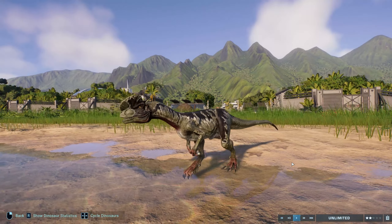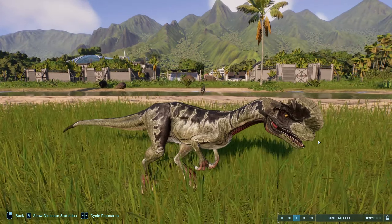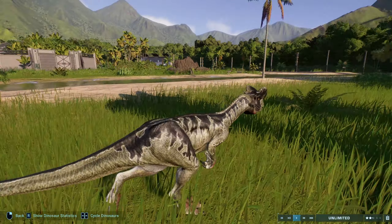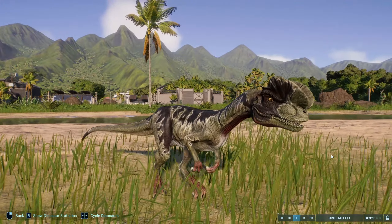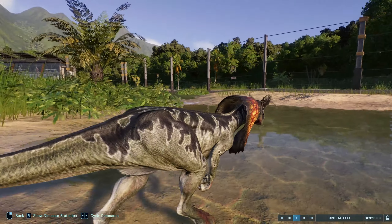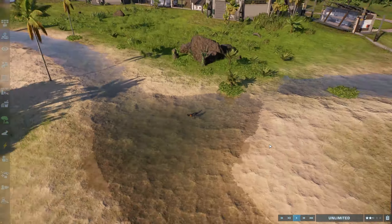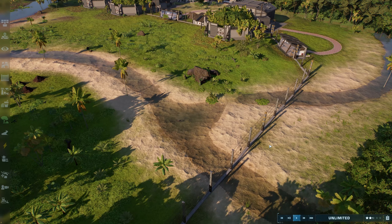We also have a variant version — a frill-less version that still looks like the 1993 Dilophosaurus, which looks pretty good actually. So these are two brand new cosmetics that should probably be in the game already to make it more akin to the actual film. Thanks to this fantastic mod, now we have them. You just select the Dilophosaurus as usual and then select the new skins.